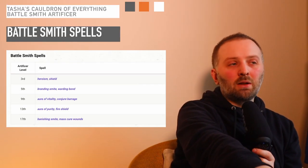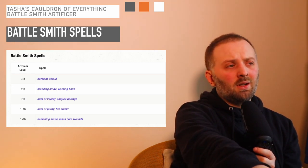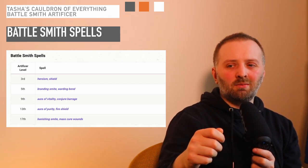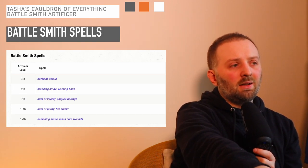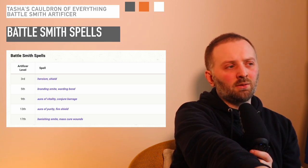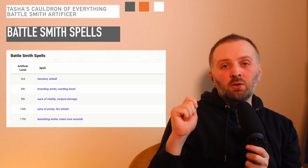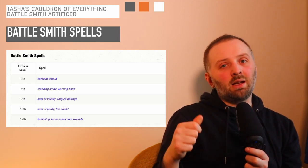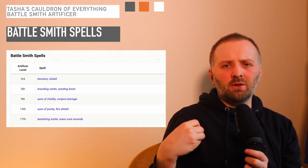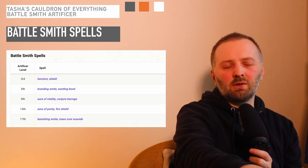Let's take a quick look at the Battlesmith spells. At 3rd level, it gets Heroism and Shield. At 5th level, Branding Smite and Warding Bond — the Branding Smite further cements it as an alternative to the Paladin. At 9th level, Aura of Vitality and Conjure Barrage. At 13th level, Aura of Purity and Fire Shield. And at 17th level, Banishing Smite and Mass Cure Wounds. We'll go over these in depth in the second video coming out later this week, so don't forget to tune in if you want to map out what spells you want to pick for your class.